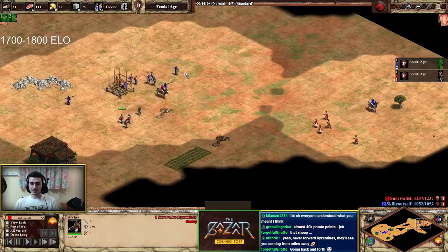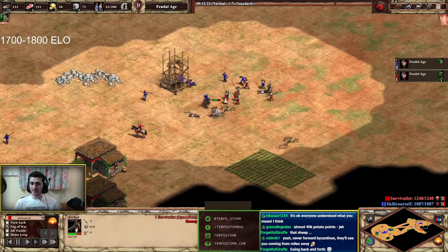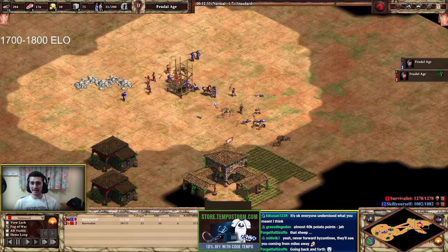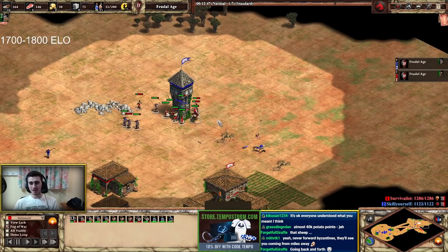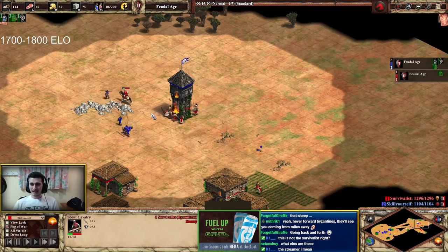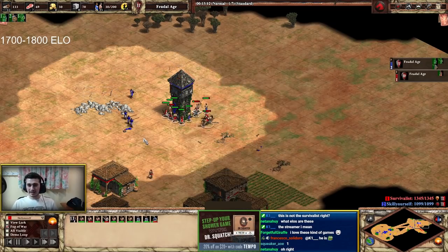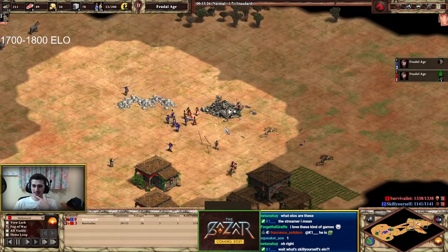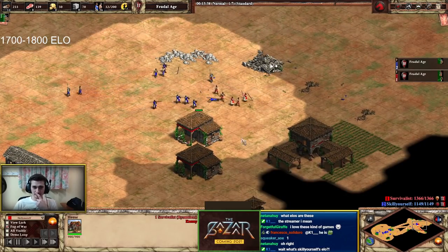Survivalist wanted to go archers with Byzantines — an archer rush opening. The skirmishers from Skill Yourself are actually doing quite well, more than I expected. But the villagers are coming forward to fight, making this a very scrappy game. I find these hard to commentate in an educational fashion because you don't know exactly who's winning. Right now I'd say Survivalist is getting a better trade — he's going to kill the tower, which is a pretty big deal. Skill Yourself lost the spearmen too early, and this is turning into a disaster.